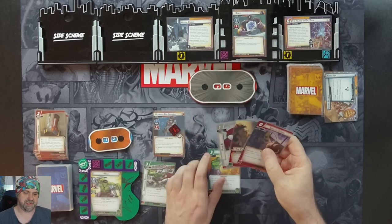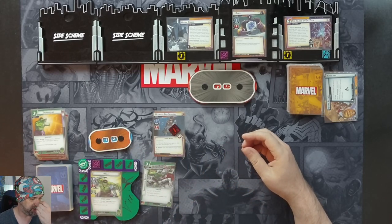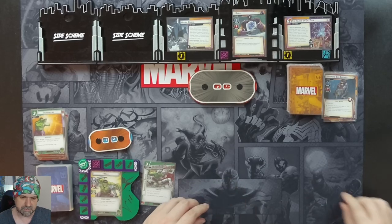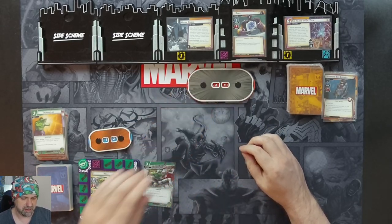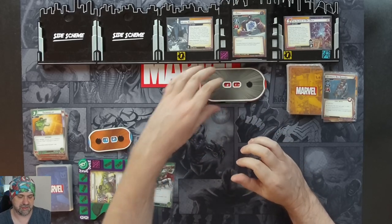We're going to spend three resources to do a thunderclap. We intercept three different enemies, deal three damage to each of them. We'll do three to the Bio Servant — so he's knocked out — and three to Zola. And luckily this is not an attack, so we don't get retaliated on. We're then going to swing for three, knocking Zola down to one.